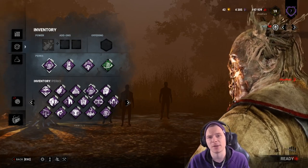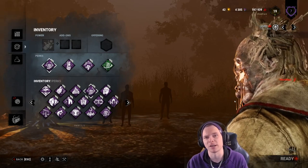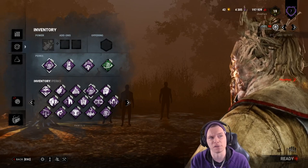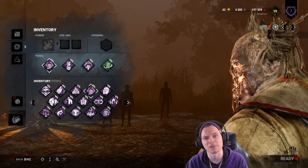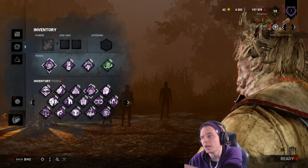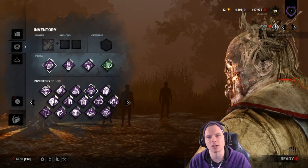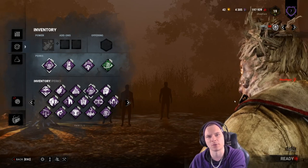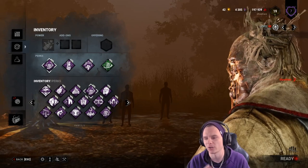If you're chasing Jeff, think about what the other three healthy survivors are doing. Think of the worst case scenario: they're all on three different generators and about to pop three generators simultaneously. In another situation — Jeff's on the hook, David's on the floor, you're chasing Claudette — what do you think Meg's doing? If you have two generators left, she can't finish the game alone right now, so that's fine. But if you have one generator left, she can finish it — maybe let go of the chase and check your generators with Pop and Thrilling Tremor. This build requires a lot of thinking.